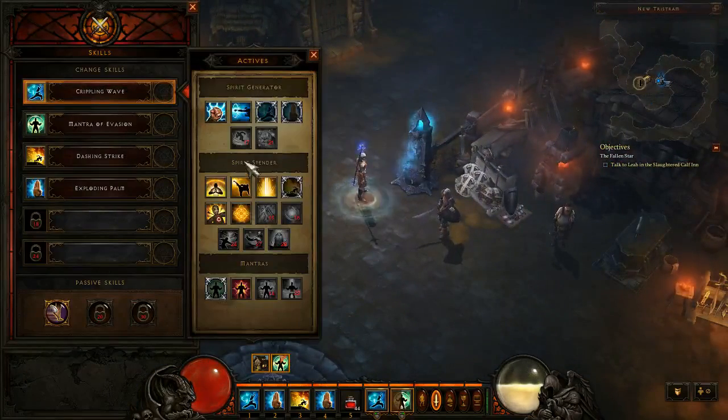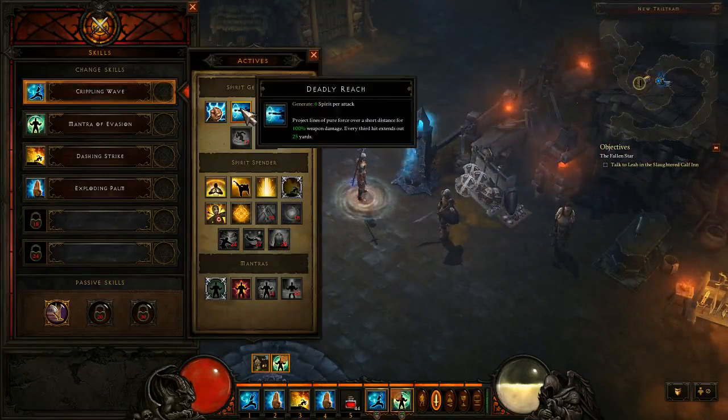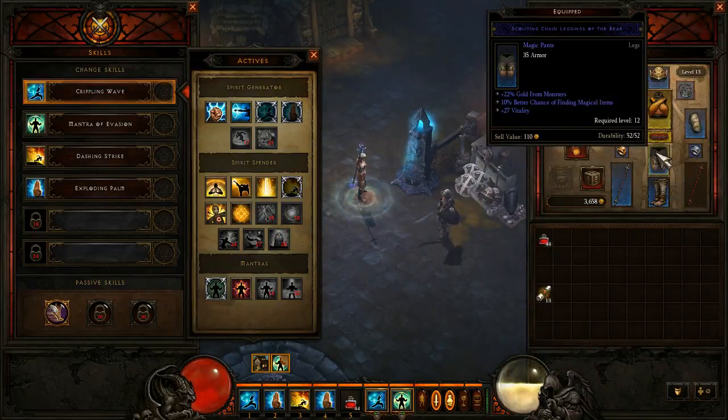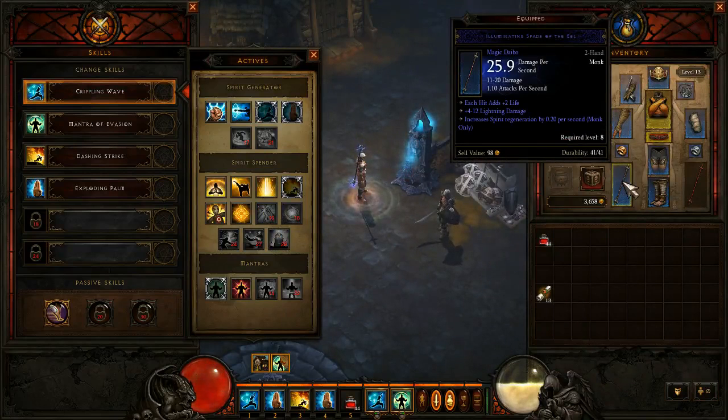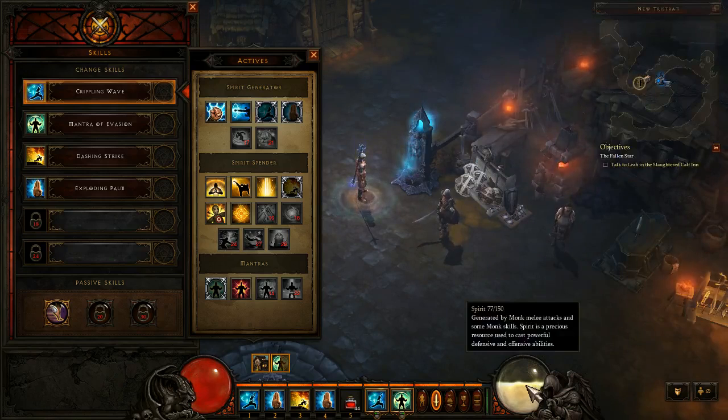These are the three skill sets for the monk. They have Spirit Generators, which generate Spirit. Spirit normally does not generate or recharge on its own unless you actually hit something with your Spirit Generator. However, a big stat will be Spirit Regeneration, which you can get on items, as you can see with this Daibo — increase Spirit Regeneration 0.2 per second. Otherwise, I would get absolutely no Spirit Regeneration, so that's going to be a big stat later on in the game.